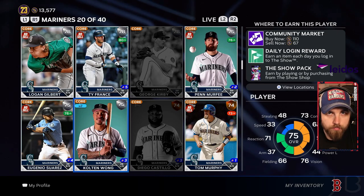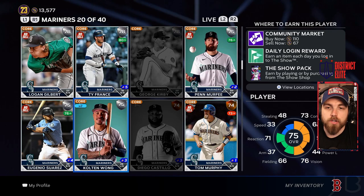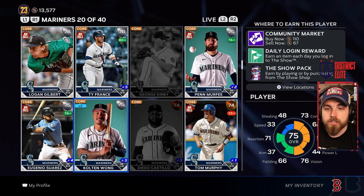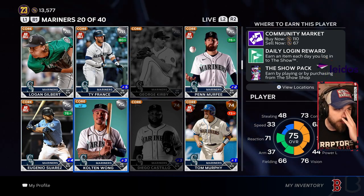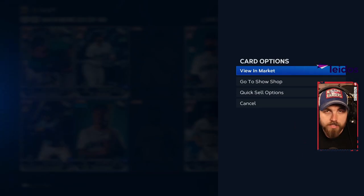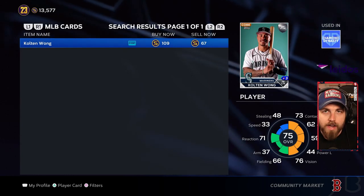For this example I'm going to walk you through duplicate cards. If you're working towards the live series, you want to lock in anytime you pull a new card, but especially if you're no money spent you want to make sure you get every stub you possibly can for every card. We're going to use this duplicate Colton Wong from the Mariners collection. In your inventory, click on Colton Wong and go to View and Market.